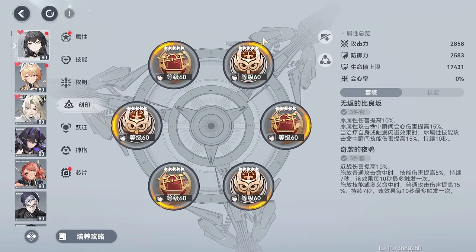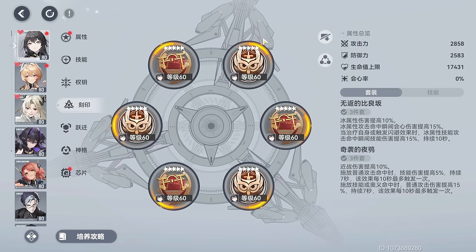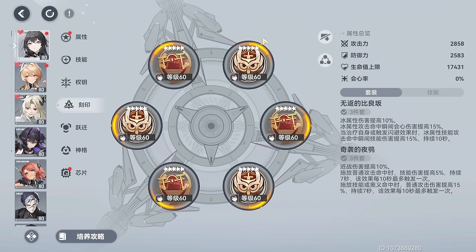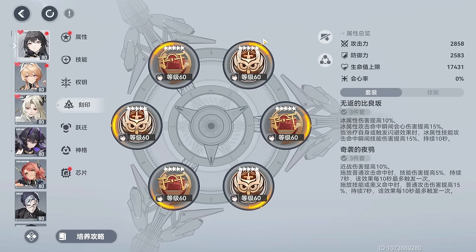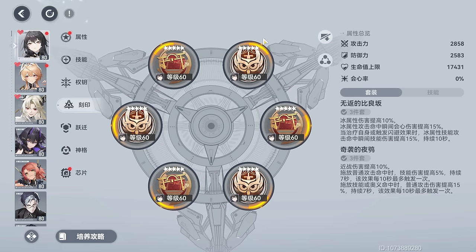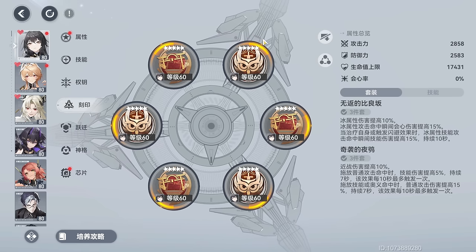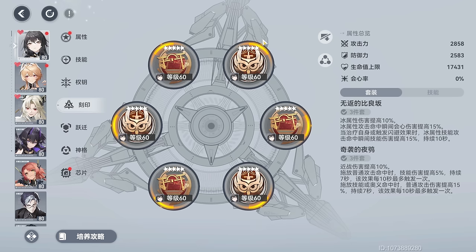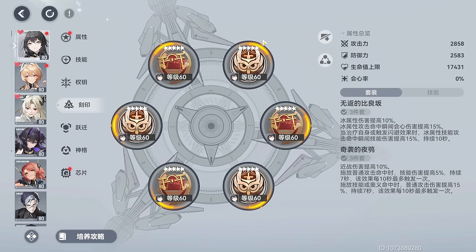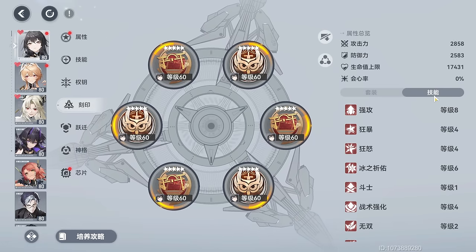For Sigils, Boundary of No Return offers a 10% increase to Ice Damage, increases instantaneous crit damage of Ice attacks by 15%, and increases skill damage by 15% when a dodge effect or self-healing is triggered — place these in slots 1, 3, and 5. For slots 2, 4, and 6, Night Owl's Raid fits her playstyle perfectly: it increases melee damage by 10%, increases skill damage by 5% when a basic attack hits, and increases basic attack damage by 15% when a skill hits. For enchantments, focus on attack, crit rate, crit damage, elemental bonus damage, and skill damage.